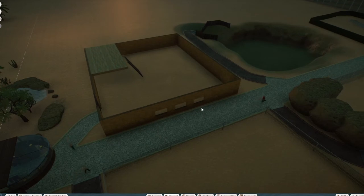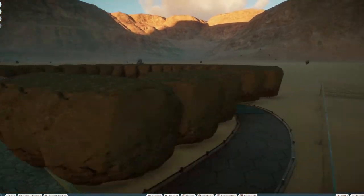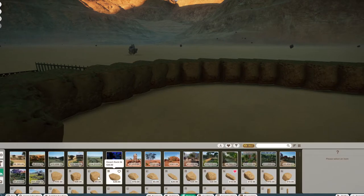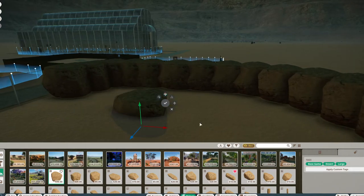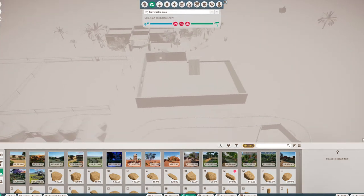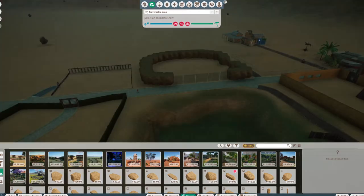Excuse the crude build style — I'm trying to demonstrate mechanics. Here I've just taken a few larger rocks and placed them together. This also works, and for about 95% of animals you can lower the rocks into the ground — this on its own might be tall enough, and this one certainly is. Just lower it a bit and most animals won't be able to get out. To check, go into the Heatmaps, then Habitat, then Transversible Area, click on the animal, and it'll show whether it can jump or climb out.